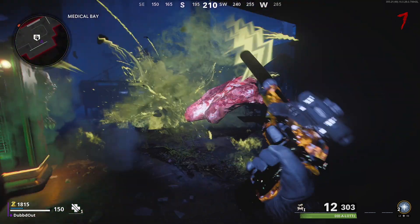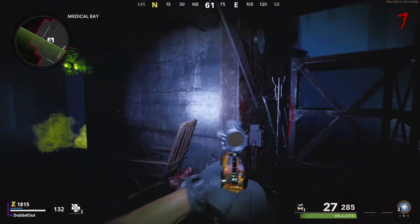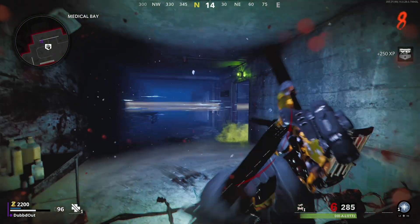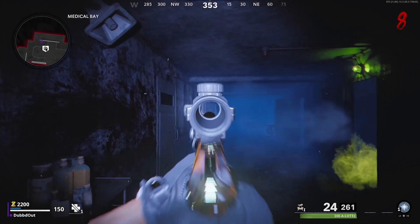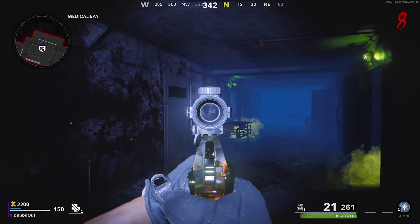Hey guys, what's going on? It's your boy Dubdal bringing you guys a Black Ops Cold War Zombie side easter egg video. In today's video, we're gonna be checking out the Monster Hand side easter egg, which is activated by going into the Dark Ether mode. You're also gonna need a Pack-A-Punch weapon for this. If you enjoy the video or learn anything new, make sure you drop a like and subscribe to the channel.